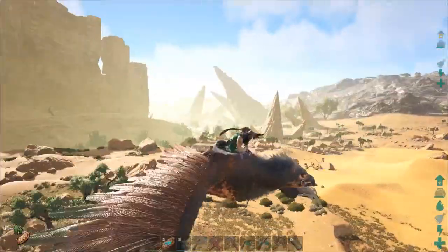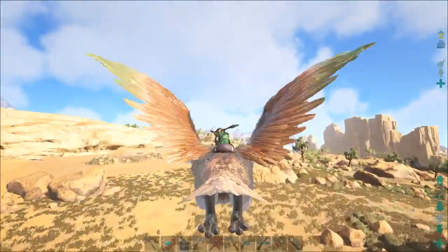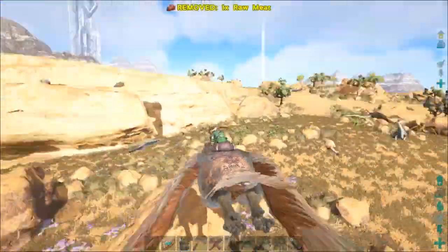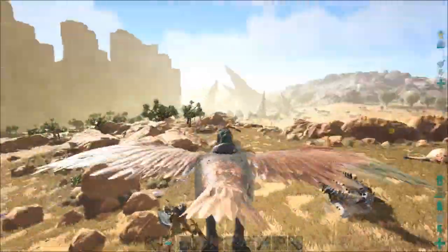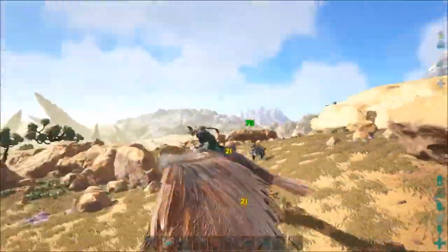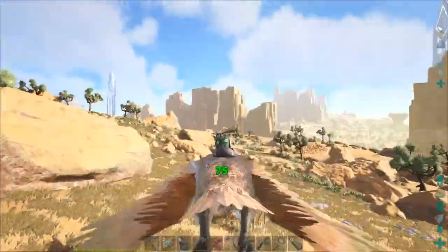Let's go see how good these things are. I'm avoiding that area over there, because that's where the Lightning Wyvern is. So we're going to stick our way over here. And then we have to level up Super Dodo a little bit as we're out and about. Because Super Dodo — she's doing really well. But her speed needs to be increased quite a bit, because we're going for 200%. That's the goal.